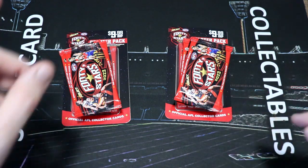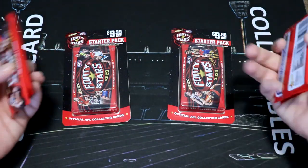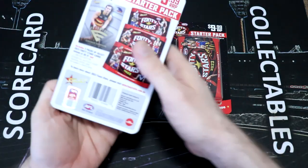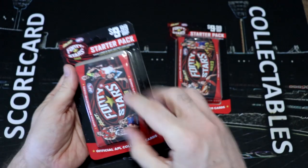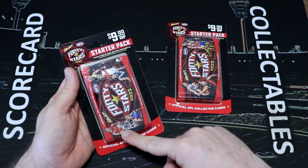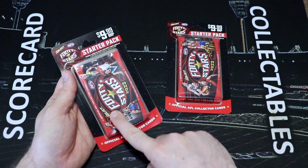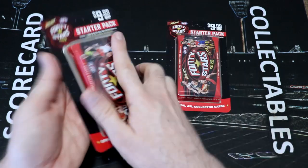Today we're doing a battle between the Bombers and the Doggies — they're playing tomorrow night. I have a starter pack each and we've got some two loose packs as well. Now we'll do the starter packs first, and if you remember the last time we did one of these, I wasn't sure how to score the acetate essentials. I've decided I'm gonna treat them like a box hit, so if we get a Bombers acetate out of this pack that's 36 points, if it's a Bulldogs that's minus 36, likewise for there.